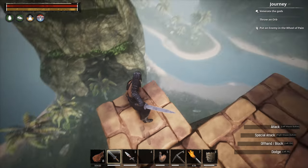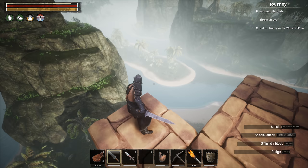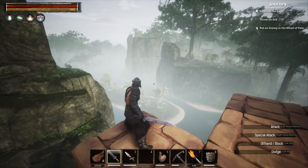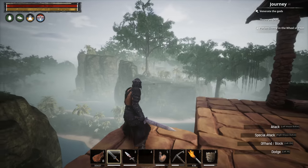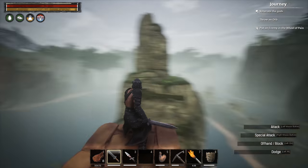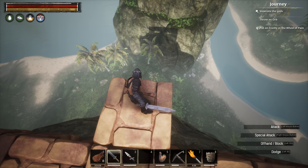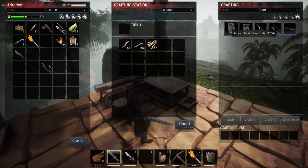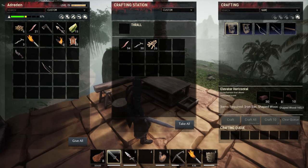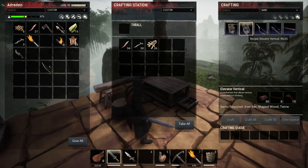Down here I have water and iron, and it's just a nicer way to go down and head towards the areas that have the Descent of Dagon and the city of Azelha past that. The western barracks is just across there. If I can just take an elevator down, that makes my day easier. These elevators require 30 iron, 8 shaped wood, and some twine — the same for both. Let's make some shaped wood.